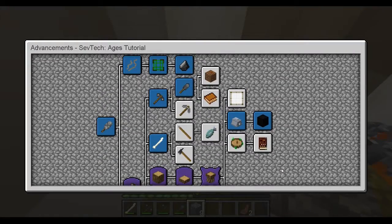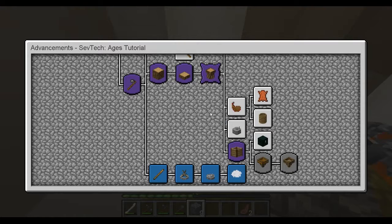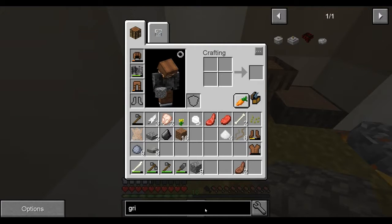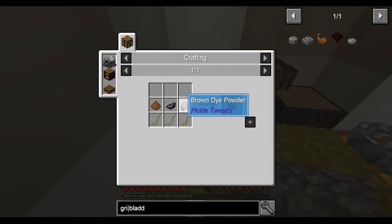I don't really want to go out adventuring — I'm gonna do a bunch of adventuring next time. We're gonna do the grindstone. I'd also like to do the bladder if possible. The fluid bladder takes brown dye, ink sack, and three plant twine.